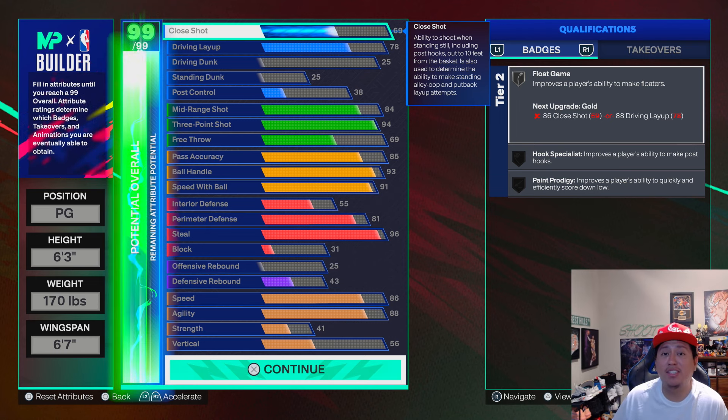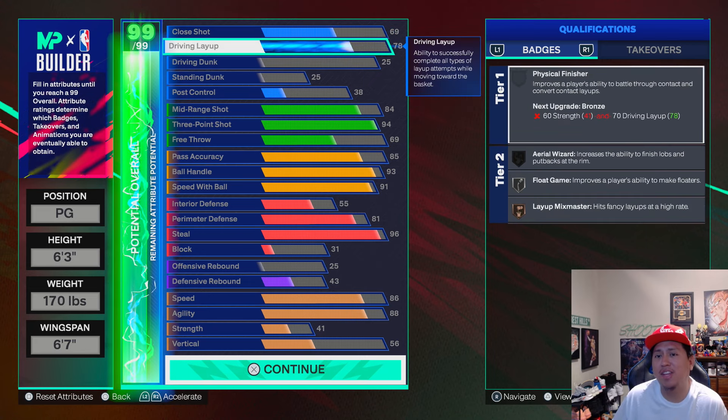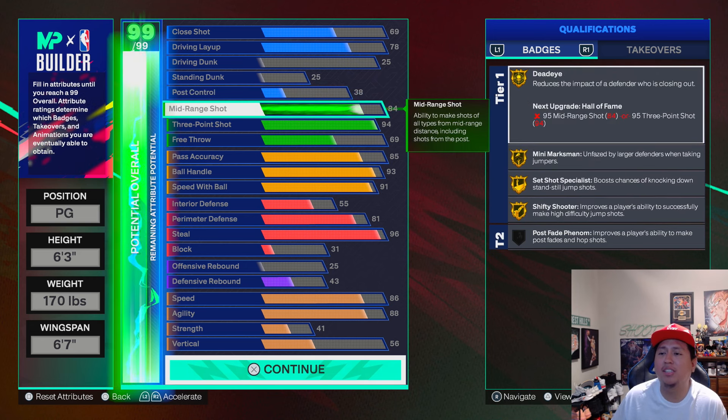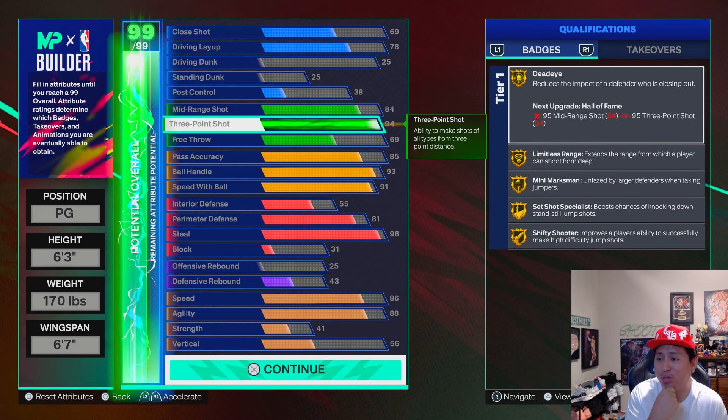This build is going to be a two-way build. I got 69 close shot, 78 driving layup. Here's where we get to the good stuff — we got an 84 mid-range and then a 94 three-pointer.